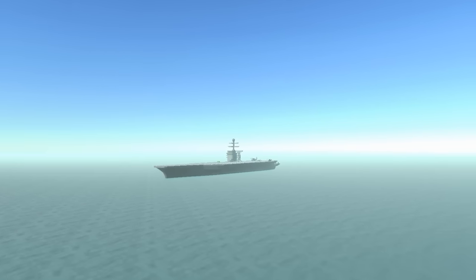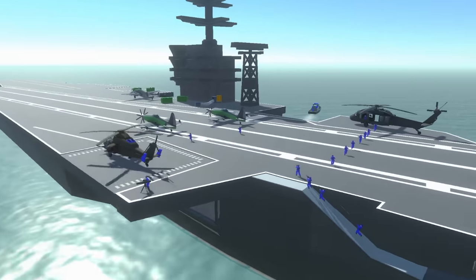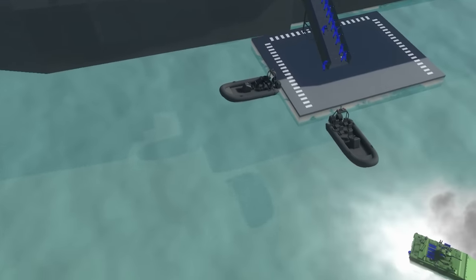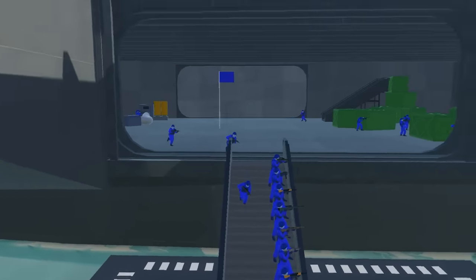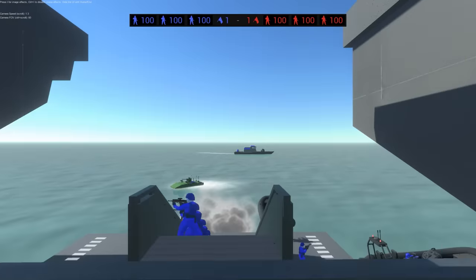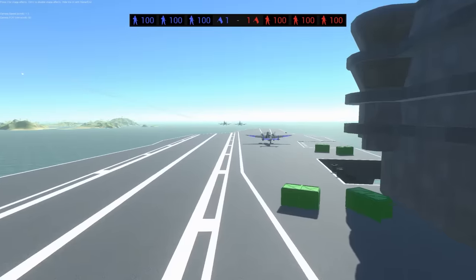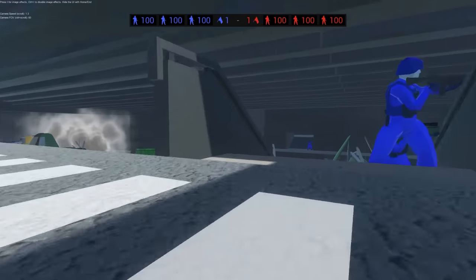One of the hardest things to do in all of Ravenfield is to take this aircraft carrier as Team Raven, the red team. Look at it - it's absolutely bristling with defenders, people on constant guard. There's one flag point in the middle, and to get there you either come through the front where you'll get shot at, or land on top of the aircraft carrier which is heavily defended and very well guarded.